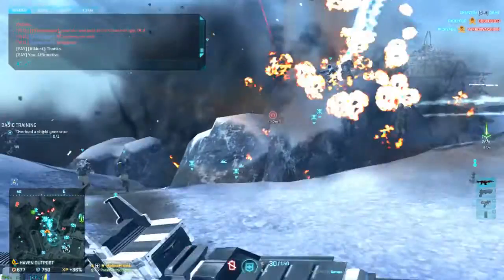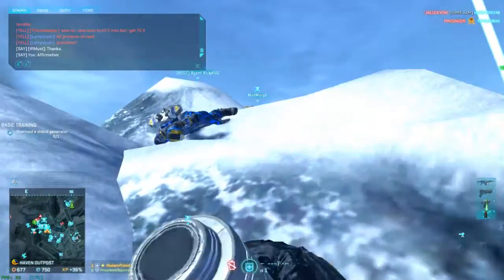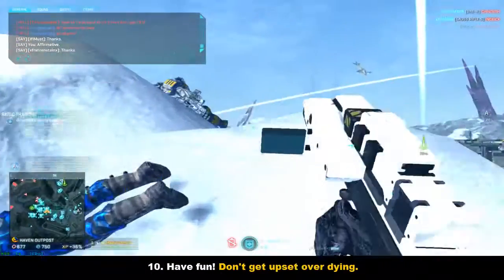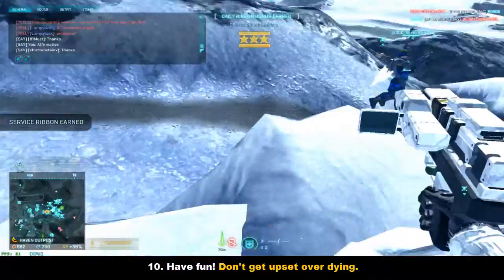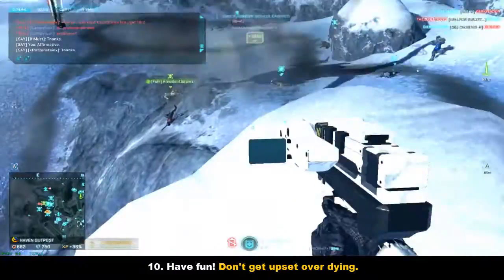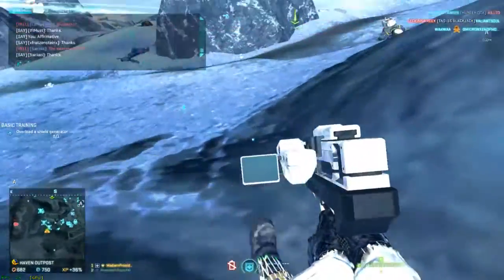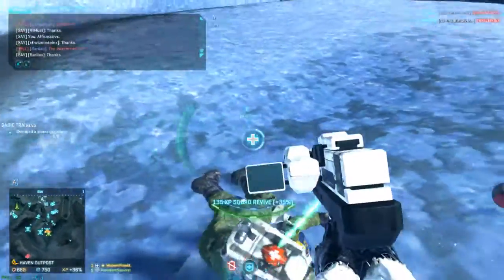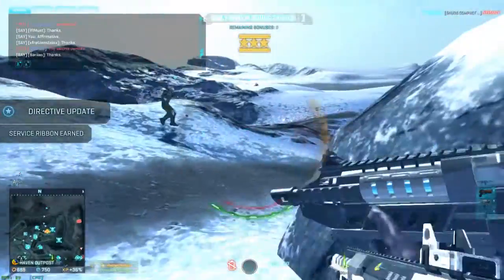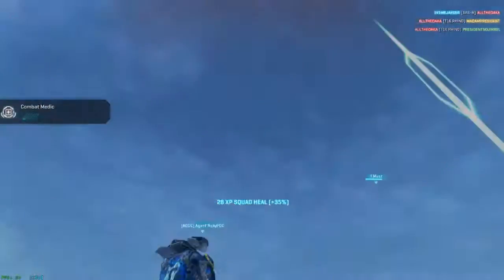Number ten — the one you've all been waiting for, and my number one tip — just have fun. PlanetSide 2 is very fun, but most people don't see it that way, probably because they're getting spawn camped. If you're not having a good time, fix it — start another character in another faction, maybe start interacting with other players. Just don't play by yourself; it can get kind of boring.